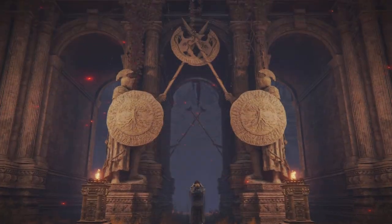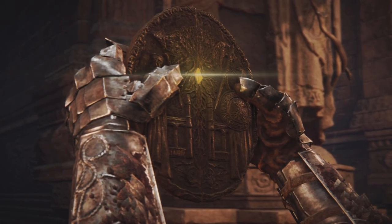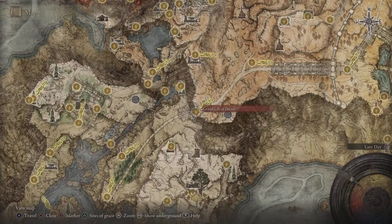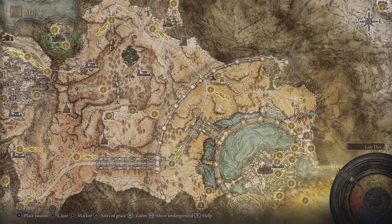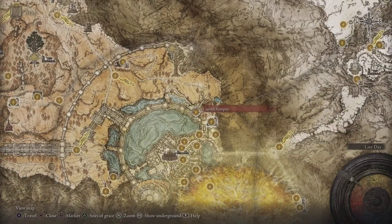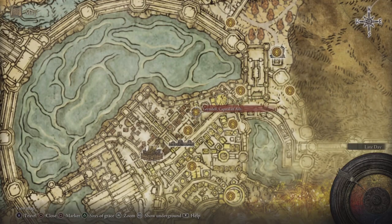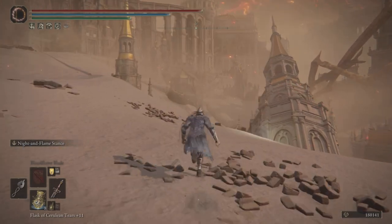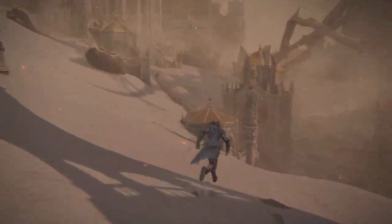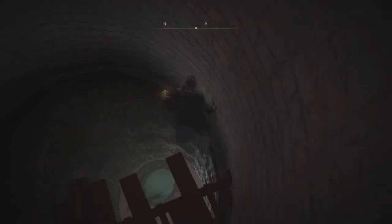From the Eastern Raya Gate, head east until you get to the Grand Lift of Dectus. You'll need both medallions to activate it — there's a video linked for that. Put those together and it will open up the Altus Plateau. From there, make your way into Leyndell Royal Capital or Leyndell Ashen Capital. We're headed to Leyndell Capital of Ash, and both before or after you take out Maliketh, you can reach this subterranean underground level.